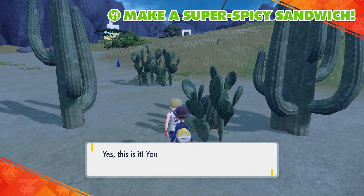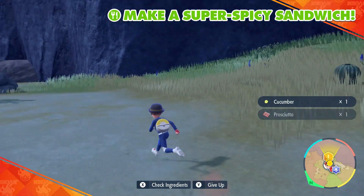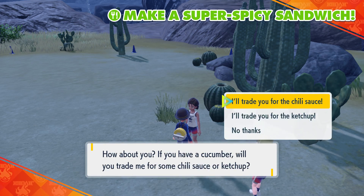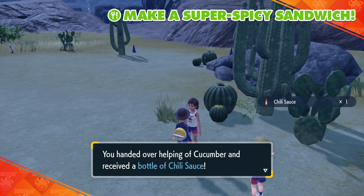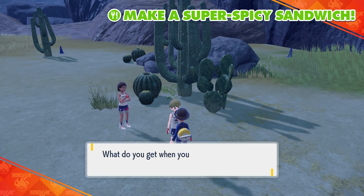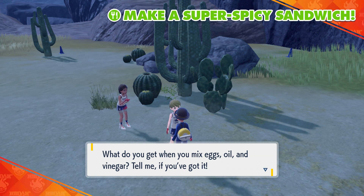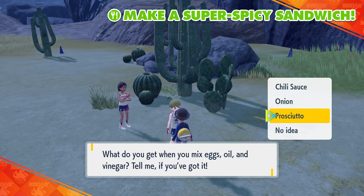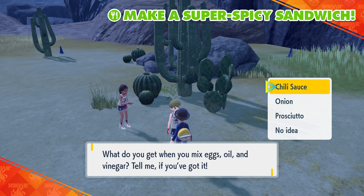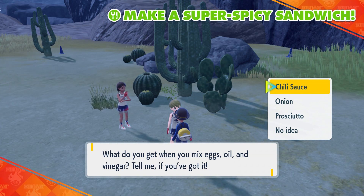Here you go - take some of that potato stuff. Alright, what three ingredients you got? Onion, cucumber, prosciutto - perfect. I know this person wanted some cucumber. Chili sauce - yeah, give me the chili sauce. If you answer this trivia question: what do you get when you mix eggs, oil and vinegar? Oh, what? I don't know - deviled eggs? Surely it's not chili sauce, right? Am I lacking? Maybe no idea is the right answer.